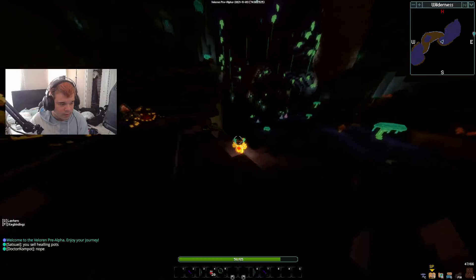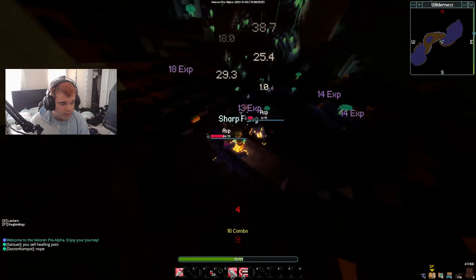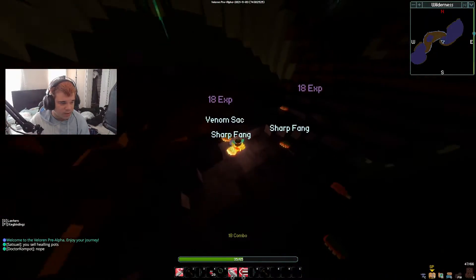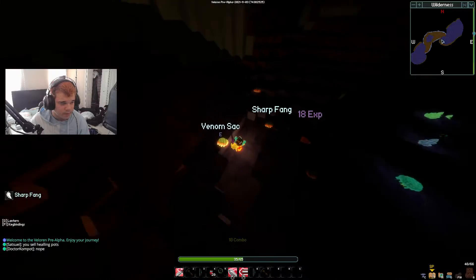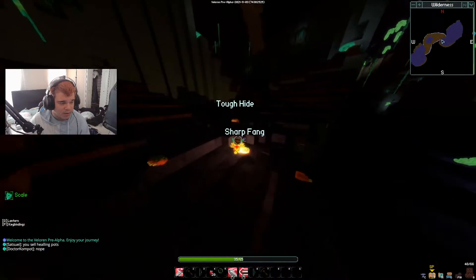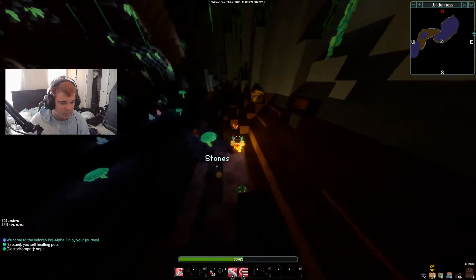Wow, we have quite a few enemies here — go ahead and annihilate them. All of these enemies drop useful objects. The scales right here are useful, and animal hide is always useful — I have like an unlimited amount of leather scraps.